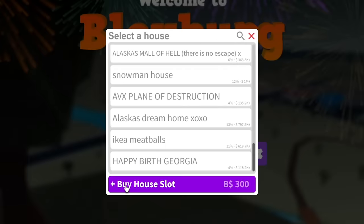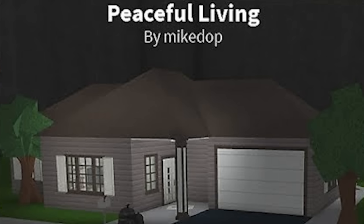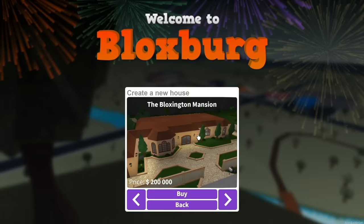Before we start, we're actually going to have to buy the house. If you want to buy a starter home, you literally buy a slot for 300 Robux, and then you can choose out of all of the starter houses. And for us, we are doing the Bloxington mansion. $200,000 for this piece of crap. You're joking.